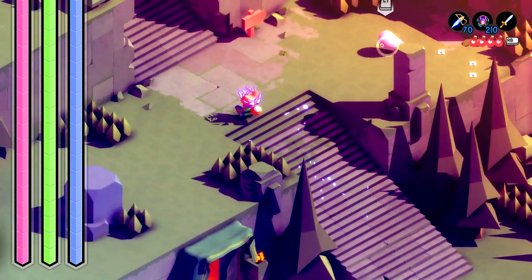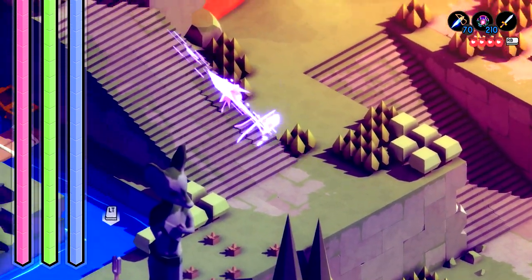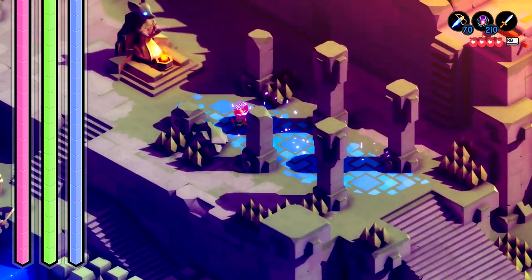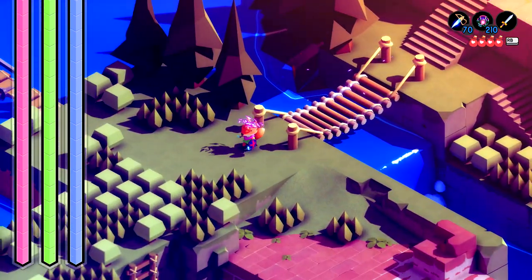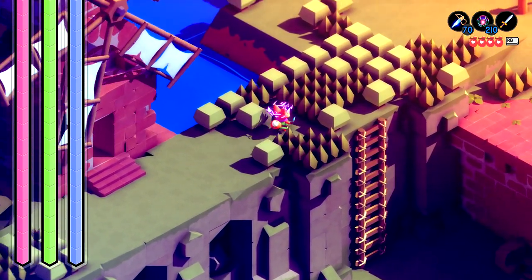We're going to start out in the starting area. Make sure you head up the staircase and then we're going to meet back up at the first save point at the top of the stairs. Once you are here, we're going to look for the first one by heading down this flight of stairs, across the drawbridge, across these shrubs, and then right next to the windmill.